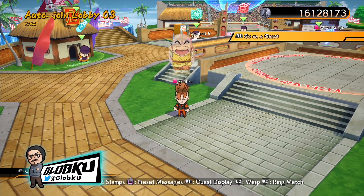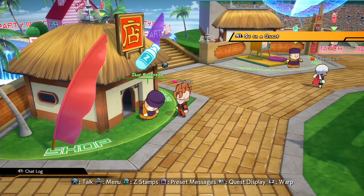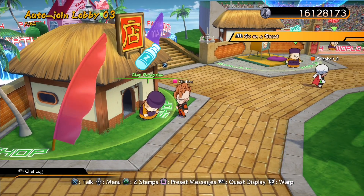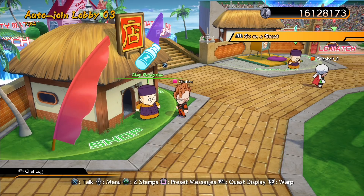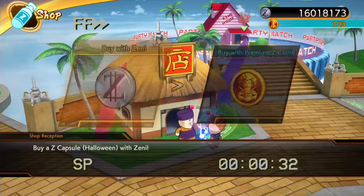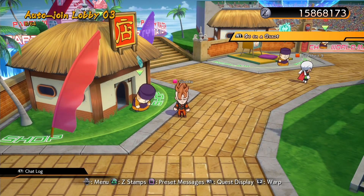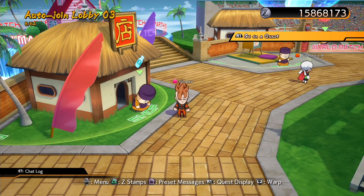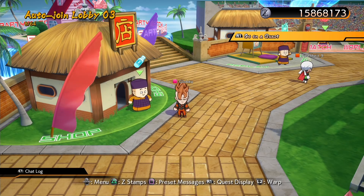Hello everyone and welcome to a Dragon Ball FighterZ video. Today we're going to show you guys some of the Halloween goodies. First we're going to unlock everything — lobby characters, stamps, character colors, everything. So let's unlock everything and then we'll show you what's new. Overall that was around 260,000 zeni along with, I want to say, 250 premium coins — I might have lost count there.